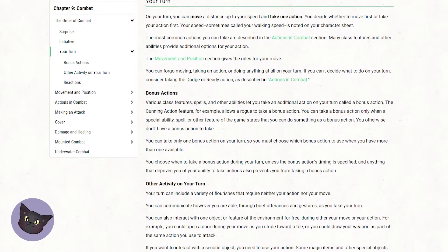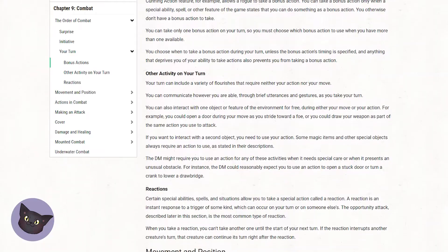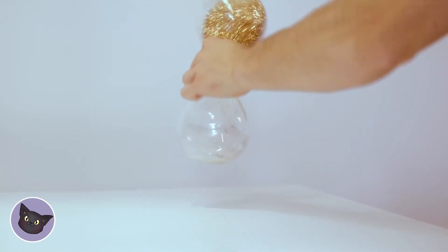Once it's your turn to act, there are a few things you can do, and these are broken down into four basic parts: your movement, your action, your reaction, and your bonus action. There are also some things you can do for free as long as it doesn't take longer than six seconds, but we'll get into that.